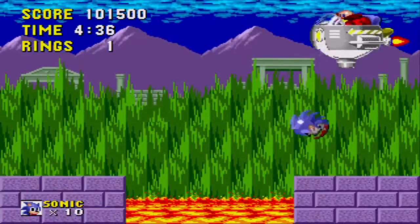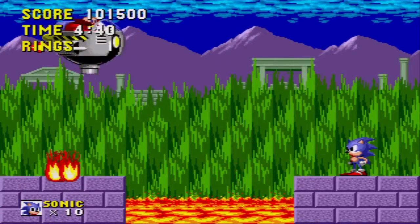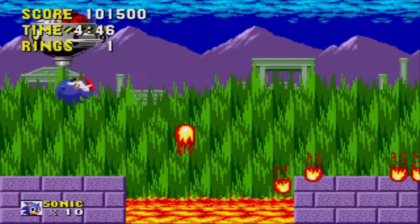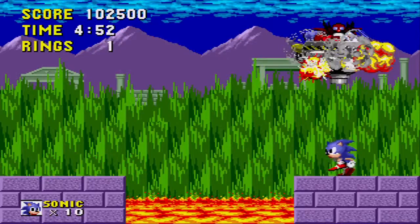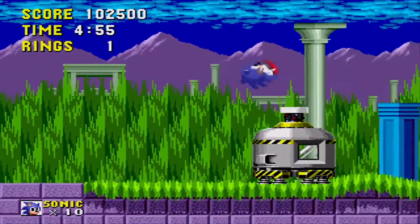When Dr. Robotnik finally builds up the courage to face Sonic again, you can use these tricks to mercilessly destroy him. Hit him just as the fight starts by standing on the right platform and attacking as he appears. After 2-3 attacks, leap into the adjacent platform across the lava pool to avoid his fireballs. Repeat. With a little work, you'll get good enough to instill Robotnik with a self-image disorder for years to come.